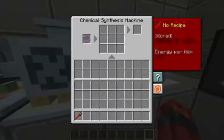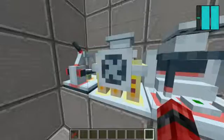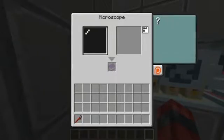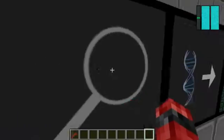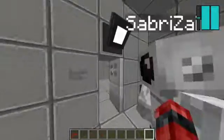This is a synthesis machine, which I have powered. This one doesn't need power. This is the analyzer, which has power. This is the extractor, which has power. And this is the decryptor, which has power.